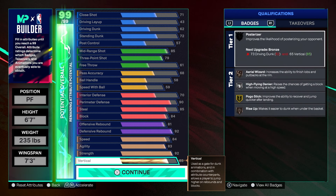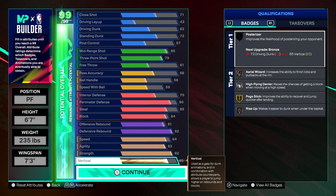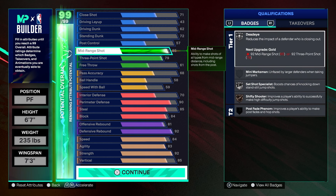Being 6'7", you gotta have a high vertical. If you don't have a high vertical at 6'7", it defeats the purpose of being short. I'm rebounding over centers who are 7'0", 7'1", 6'11" — as long as I have box animations I'm good. Even without box animations, I'm jumping over their heads. We got 79 three-ball, and you want high mid-range for the badges and for the jump shot animations.